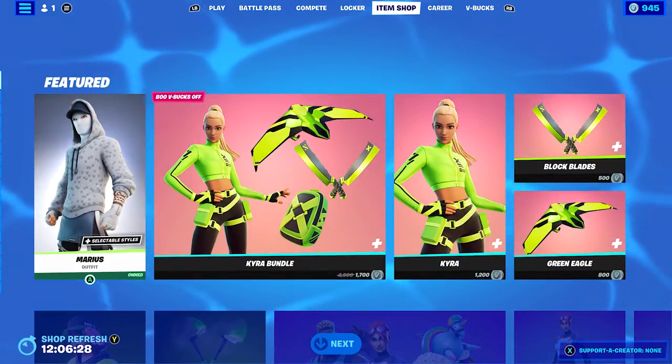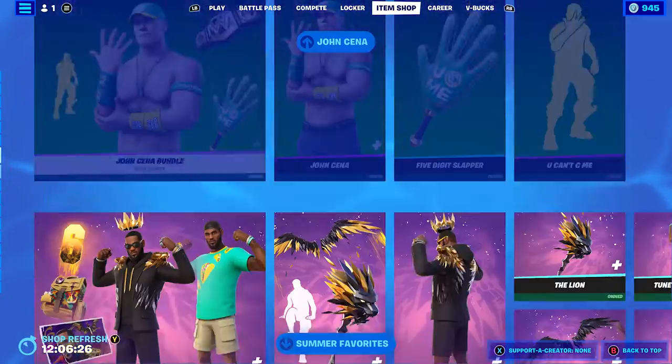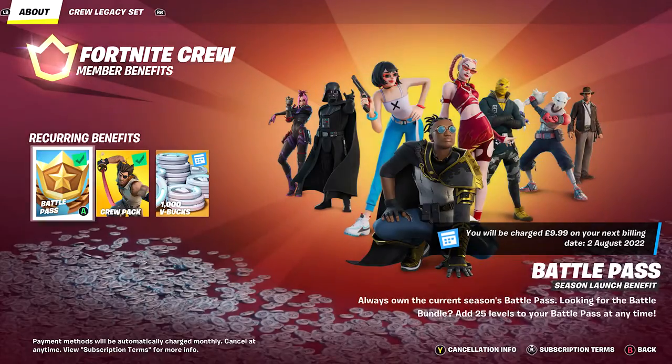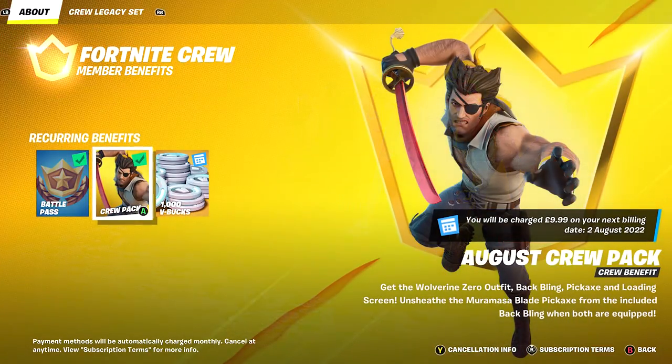So I thought let's make skin combos for it. In the bundle, I'll quickly go down to the bottom so I can find the exact contents. You get the skin itself, you get obviously a back bling and sword — a pickaxe which is basically similar to like Michonne's katana. It can work as a back bling and a sword, which is pretty cool. You get a load screen, and the pickaxe is the Muramasa Blade, which when both are corrupted from the included back bling, is pretty cool.